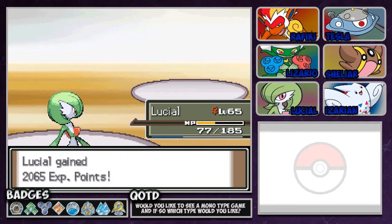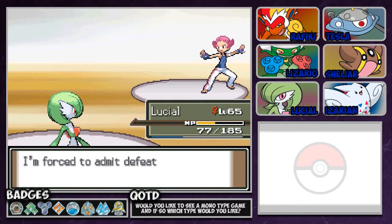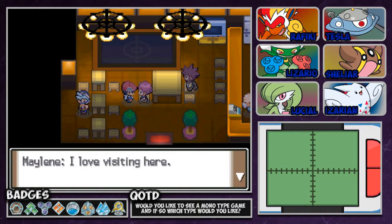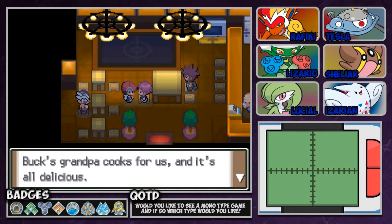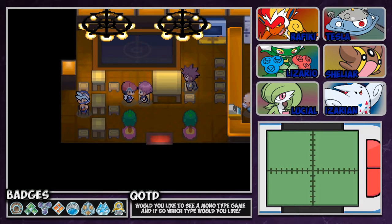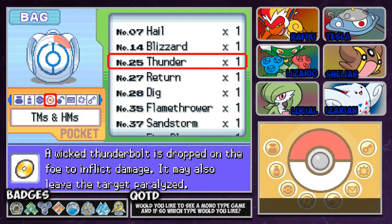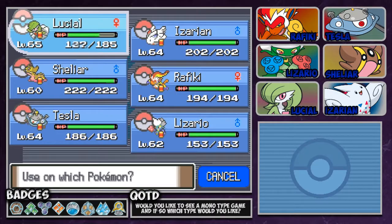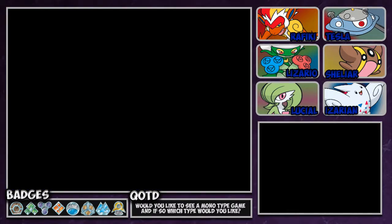The first of the Gym Leader rematches where I did not need to go back to heal. I am much too strong indeed. I love fighting here — Buck's Grandpa cooks for us and it's all delicious, we can eat all we want! Is that all you care about? Burned too many carbs eating here. Alright, medicine, Super Potion. Next is Byron — using Steel types.